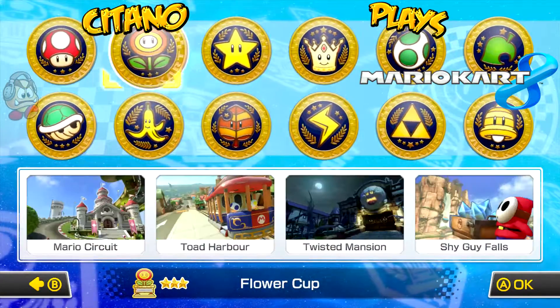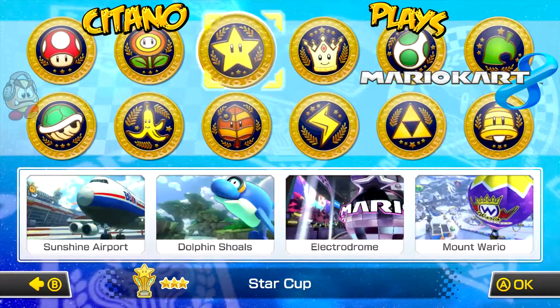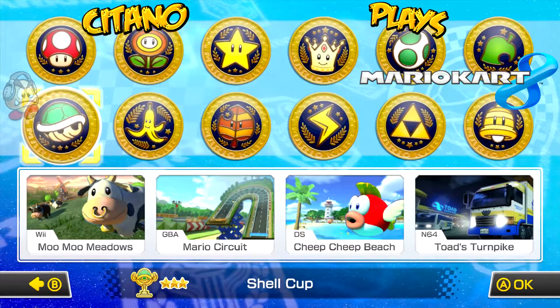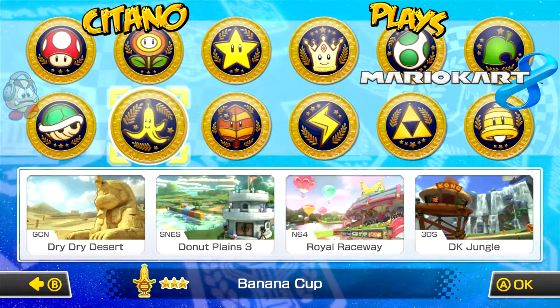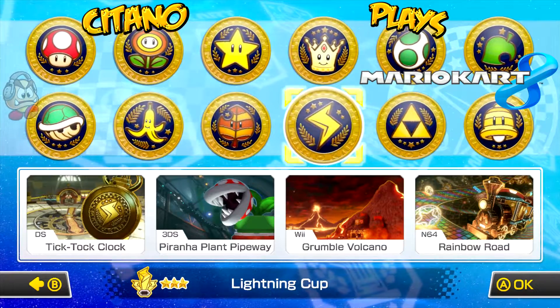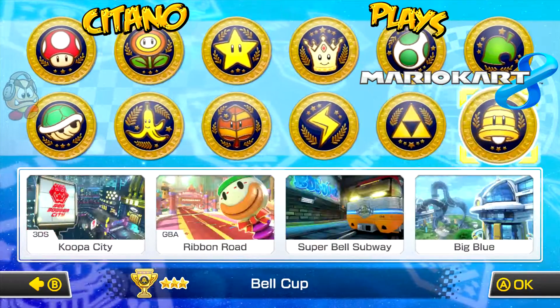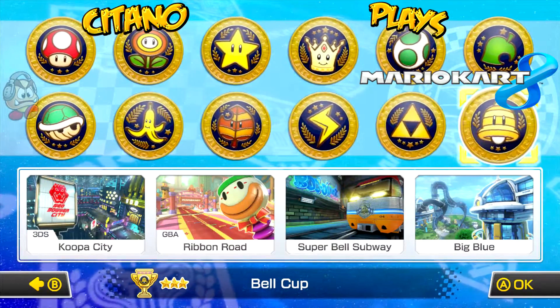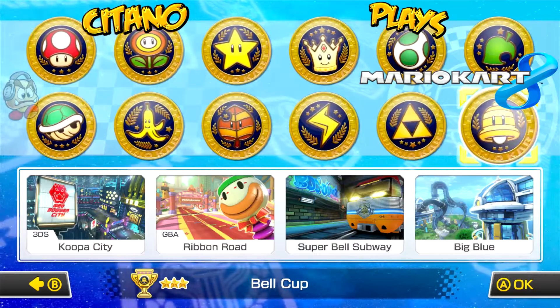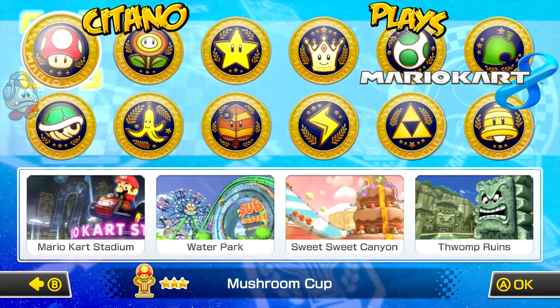Here we have the cups. The new courses are in Mushroom Cup, Flower Cup, Star Cup, and Special Cup. Then we have the retro courses: Shell Cup, Banana Cup, Leaf Cup, and Lightning Cup - these have courses from past games. Then we have the DLC cups: Egg Cup, Crossing Cup, Triforce Cup, and Bell Cup, which are a mix of new courses and old courses.